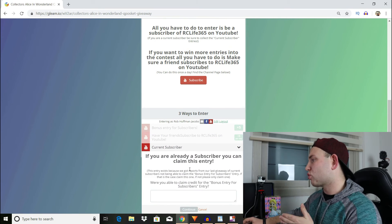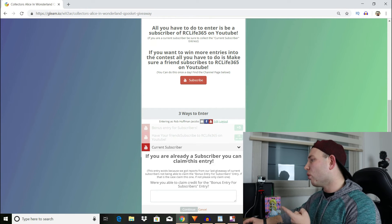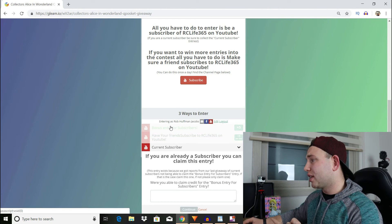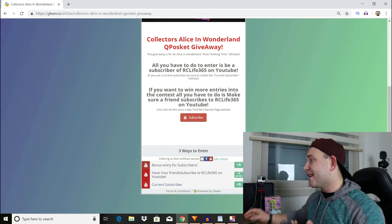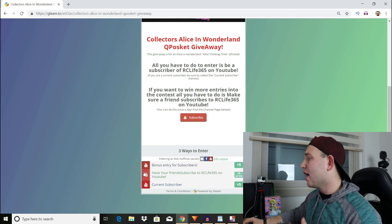If you're a current subscriber, go ahead and claim either the bonus entry for subscribers or the current subscriber entry as a fail safe. It really is that simple — just go to the URL and enter the giveaway. I created this instructional video so that anyone who wants to enter knows how. We want everybody who wants to enter to be able to enter. Good luck, we love you, and we'll catch you next time. Bye.